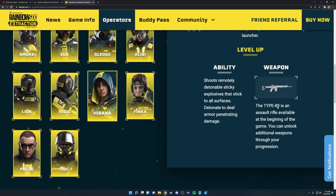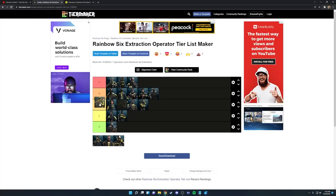Next up we have Hibana. She has the Type 89 AR but it has super high recoil — I recommend switching to her MP5 as soon as possible, which you get at level 9. Her ability shoots remotely detonatable sticky explosives, same as Siege, and you can blow through walls with them. The better way to use them is shooting at enemies or at the floor near enemies to blow them up — great for taking out tormentors. She's not super amazing but definitely usable and helpful in Maelstrom. I placed her at the top end of B tier.